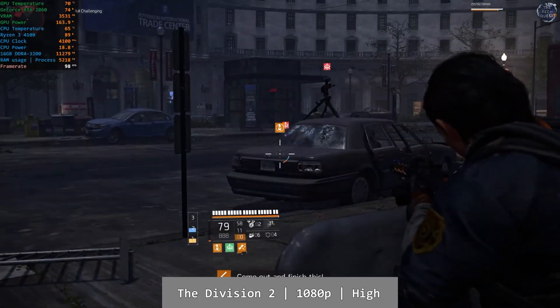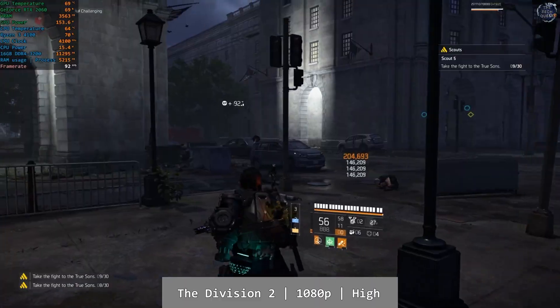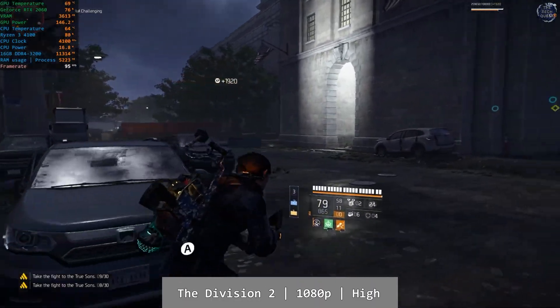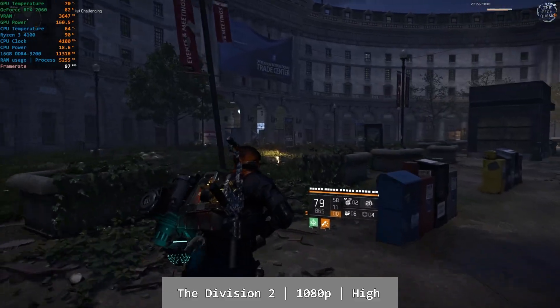And finally, the Division 2. At 1080p high, this also performed pretty well overall. Outside areas we would see above 80fps, with inside missions taking us up to three figures. Overall, the Ryzen 4100 had no issues with the Division 2, and you're in for a really good time.